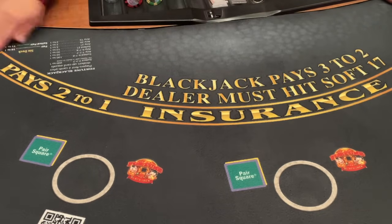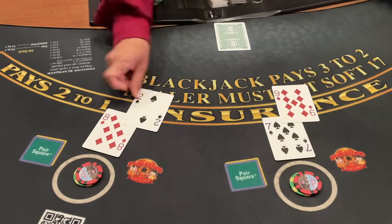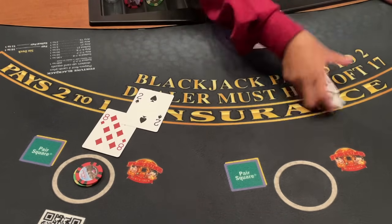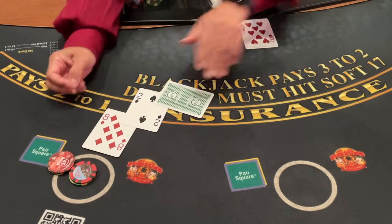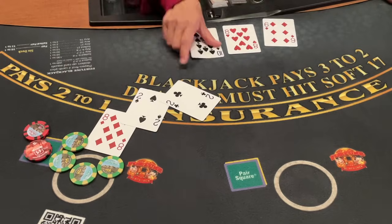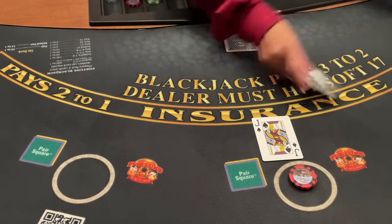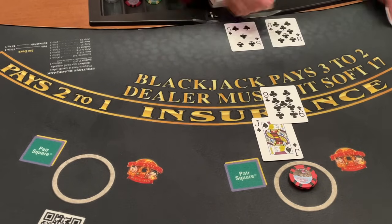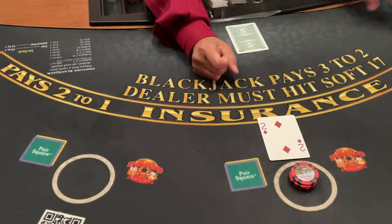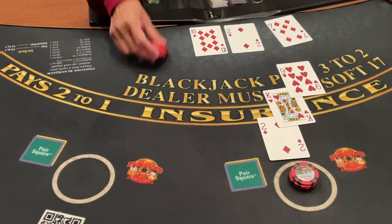Alright, we're going to switch it up and play two hands to break up the bad run. We have this at 16 — got to hit that. And we're holding the 10. Break even. Now that we've changed up the cards, we're going back to one hand and hopefully change it for the better. So far so good — one in a row. Two in a row.